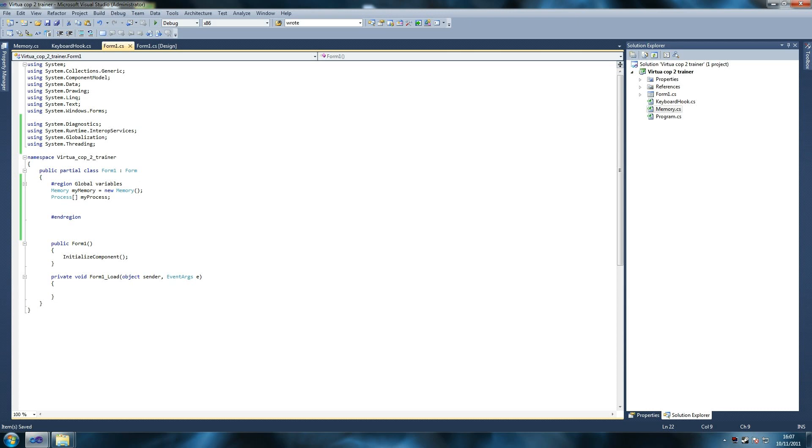The next thing we're going to need is a bool called 'game available'. This is going to check if the game is available or not, and if it's not then we don't do anything. We're going to use that check a lot with that boolean.